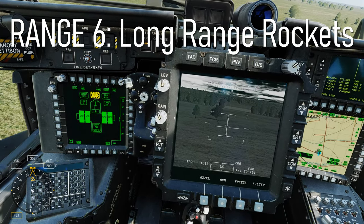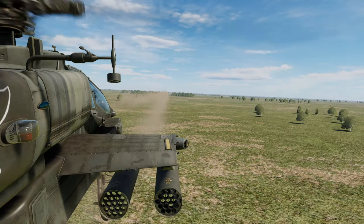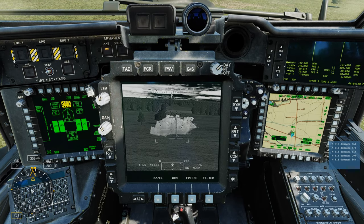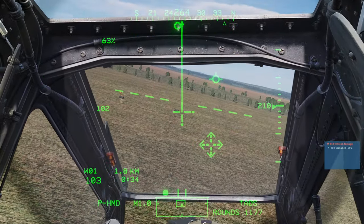Range 6 is the long range rockets range. Here you'll be in the CPG seat using the controls to get rounds on target at different ranges. Range 7 is the I-HADS gun range, where you'll practice taking out targets while the gun is slaved to your head.